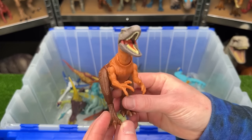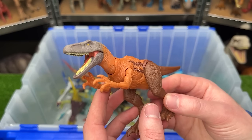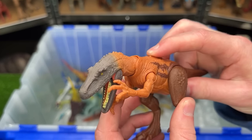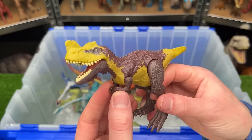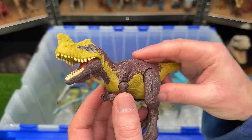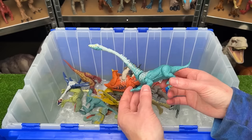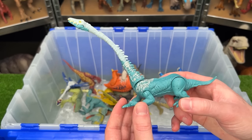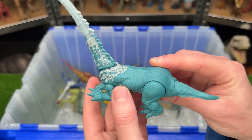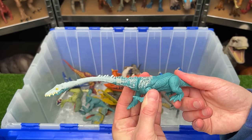The Herrerasaurus is a pretty new figure looking quite different from the old version, with an action button on its back for chomping. The Geniodecte Cirrus in dark brown and yellow also has an action button for opening and closing its jaw. The aquatic Tanistrophius has short adjustable legs, a bright blue body, and when you move the tail up and down it swings its neck way down.